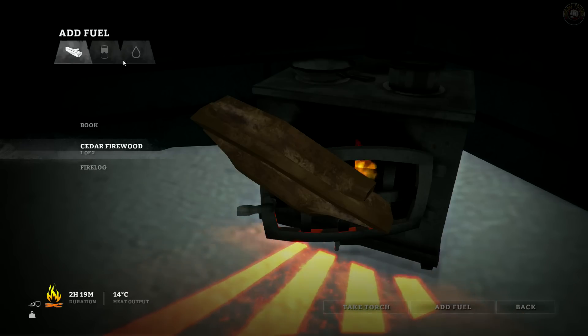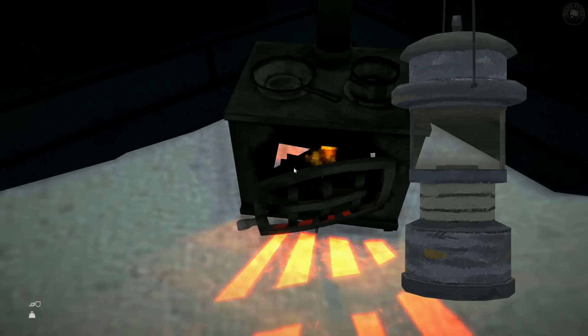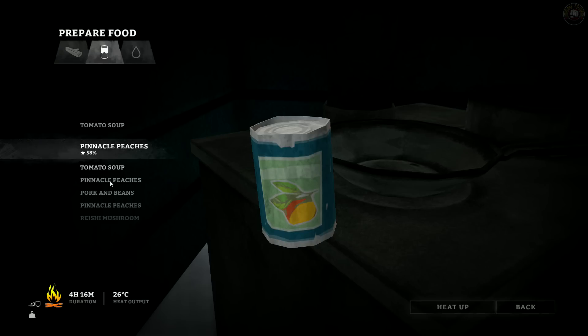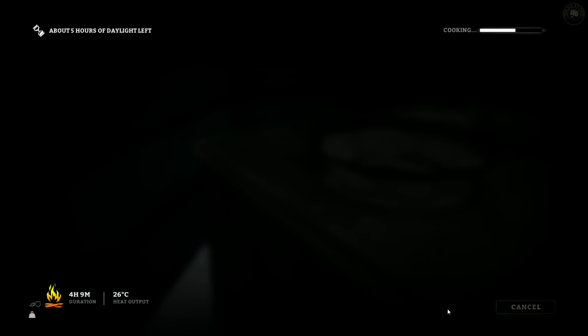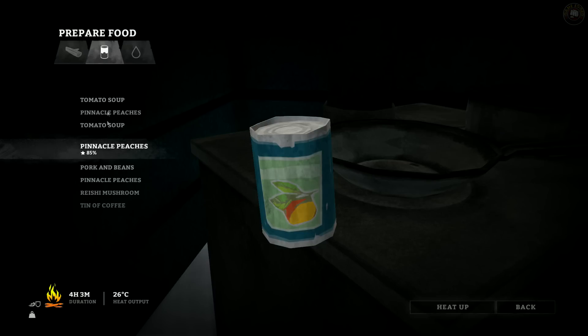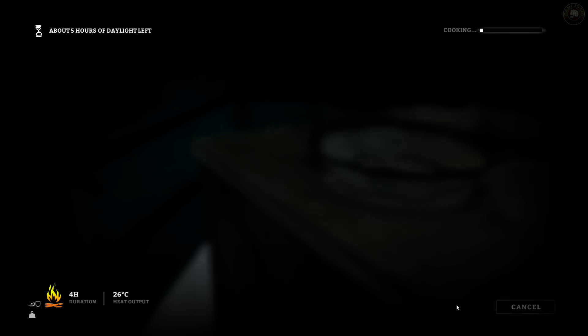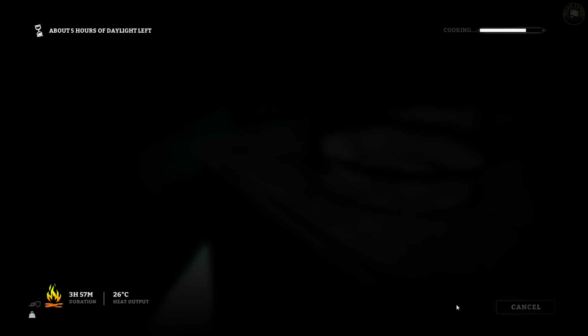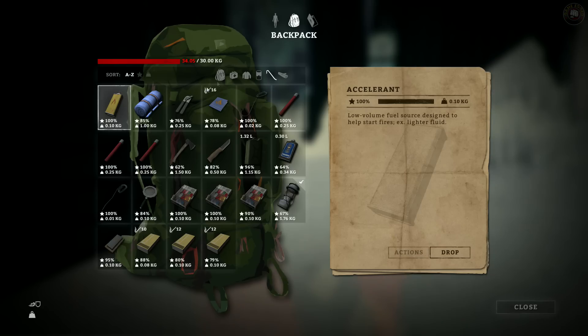Let's add this — there we go. We got four hours — we can melt ourselves some water which we need. First let's get some food. What are we going to have tonight? We gotta be careful of food poisoning with sardines and stuff. Oh, they give us tea! Let's do some pork and beans — heat this baby up. Pork and beans always make you feel good when you're camping.